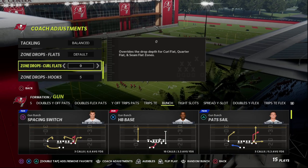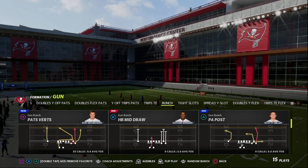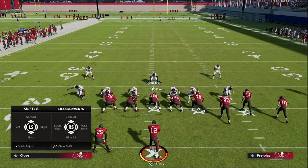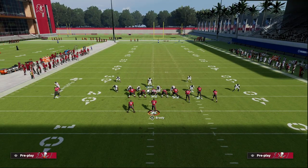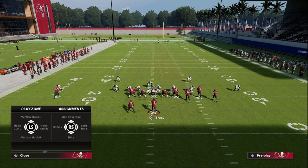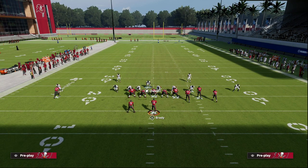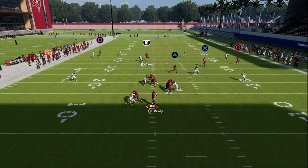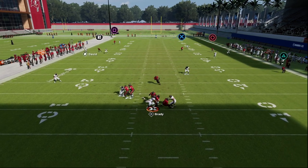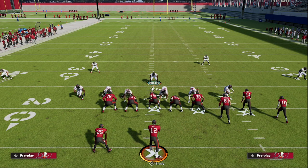Another thing I like to do is put my flats on 25 or 30 — this is going to stop any deep corners or crossers. Then we show blitz, blitz our linebackers, and shift our D-line. I put both D-ends in purple and put the defensive tackle on the wide side of the field into a vertical hook on five yards. I like to leave a three-man rush, and you'll see these edge rushers get to the quarterback really fast even though we're only sending three people.